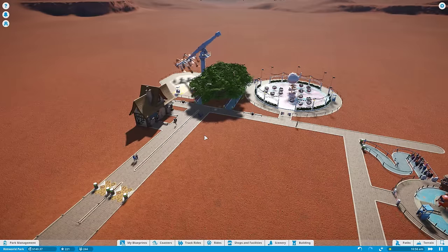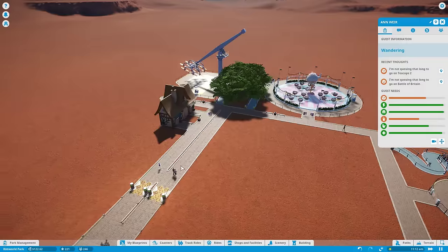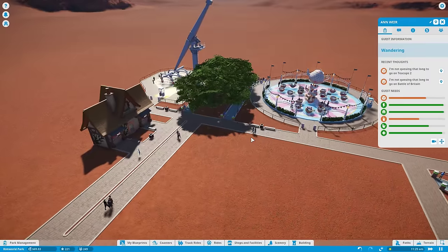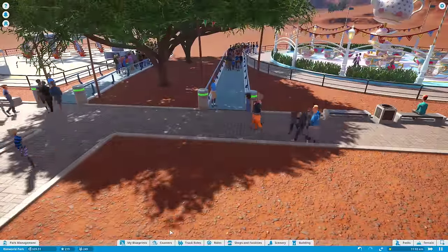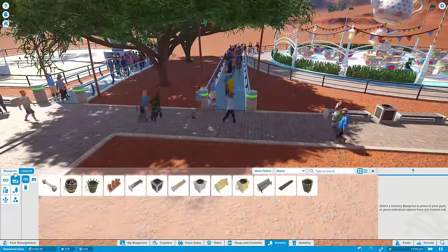I would love to put down a little drinks booth as well, because most likely we're going to have some people who would be interested in that. Someone's happiness isn't that low — oh, they don't like the long queues. Well, that's probably something where if we did add some extra decoration, we could convince more people to queue. So let's take a look at scenery.